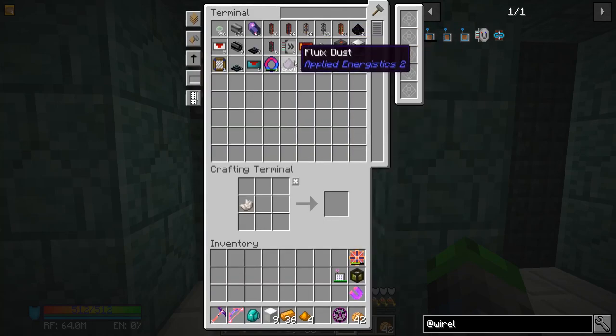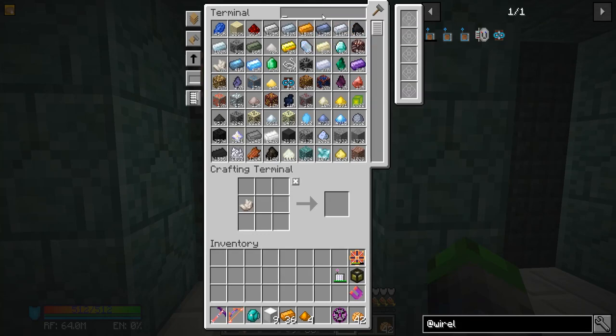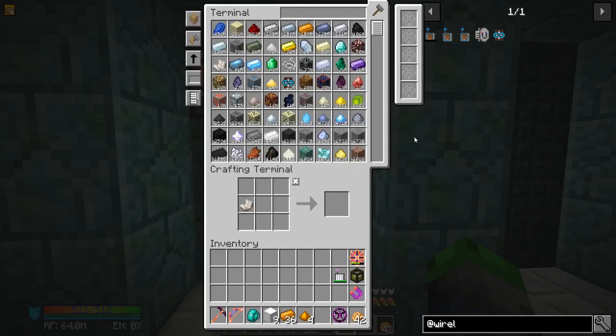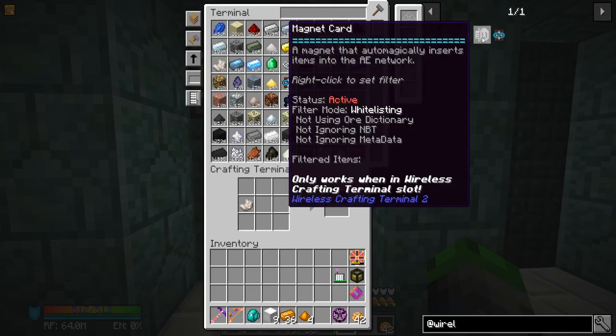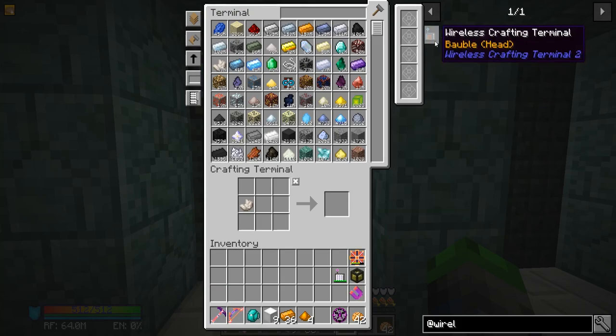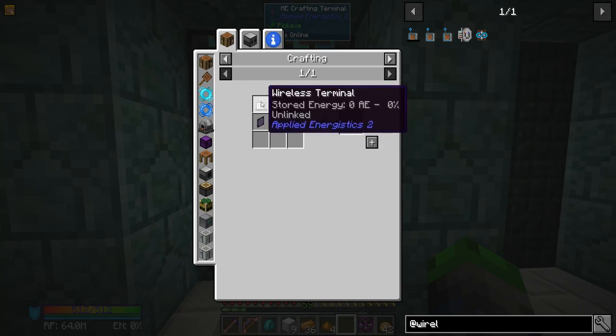Fluix dust - we'll get 10 of those. Then we need a logic processor - get 20 of those made up. Let's check - magnet card? That must not be it. Maybe this one is it. Wireless crafting terminal - oh yeah, this is it.